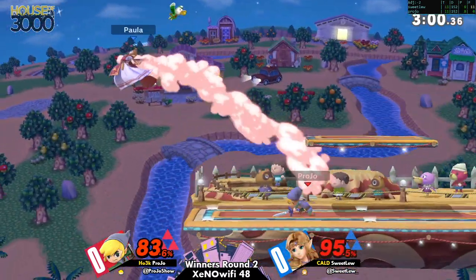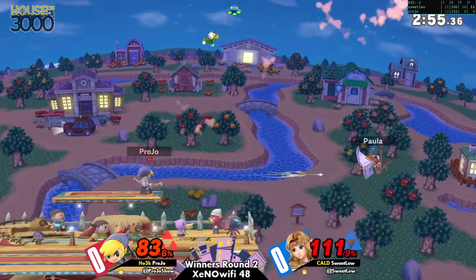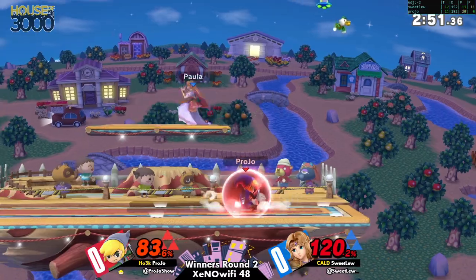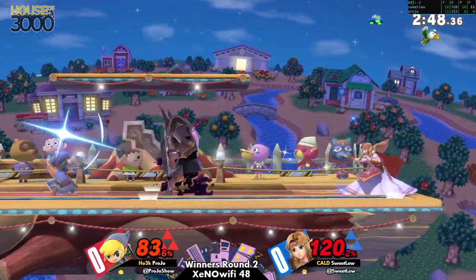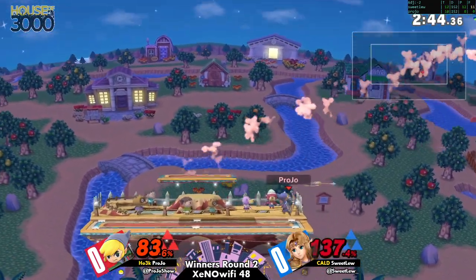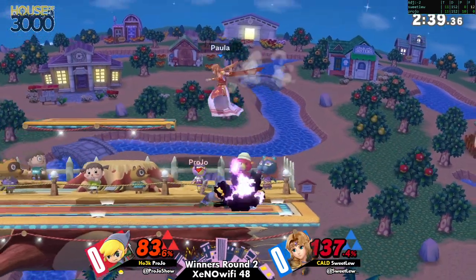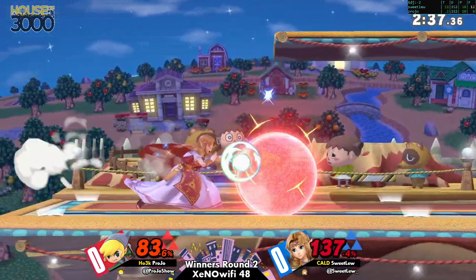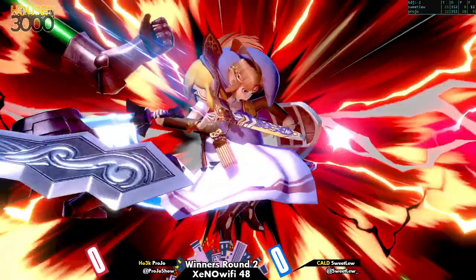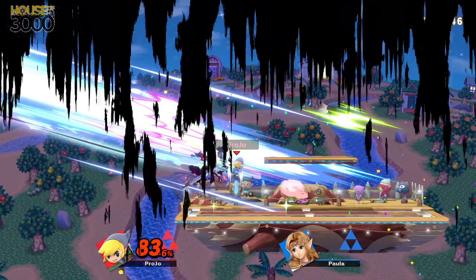Looking pretty even on percents — we're at the end of the stock. The up-B to the middle of the stage had been really working early on. Super deep edge guard here; one tiny misstep from either player can do it. He shields it — the up-B is safe out of shield but not quite able to take the stock. Sweet Lou might get a kill; one forward smash or back air could do it, but in the end the forward air connects and that's Pro Joe taking game one.